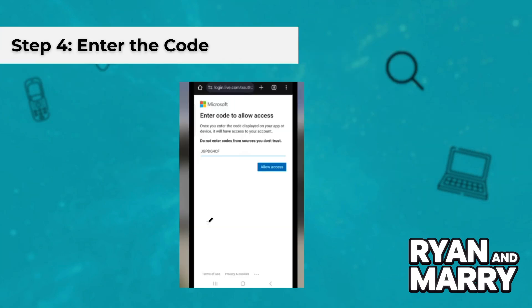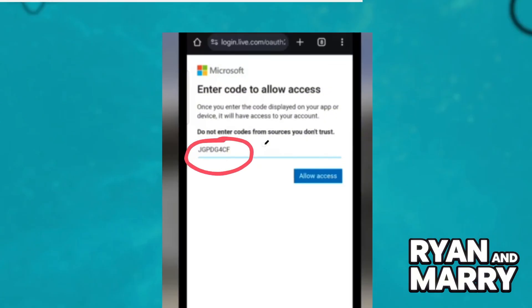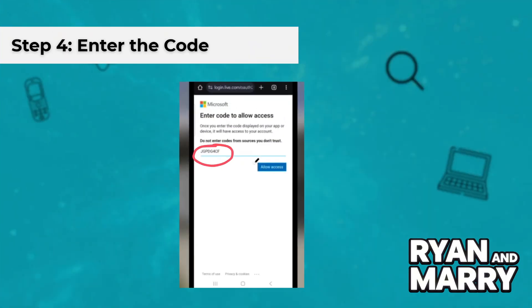Step 4: Enter the code. Enter the 8-digit code displayed on your PS4 or PS5 screen into the website and click Next.